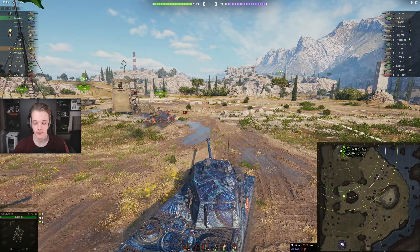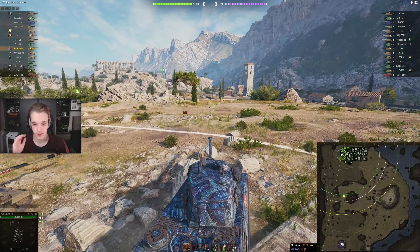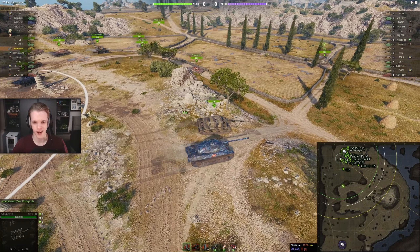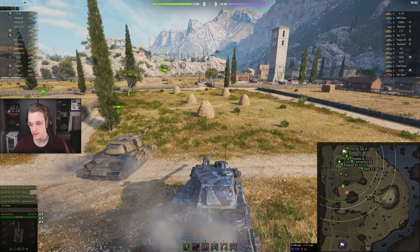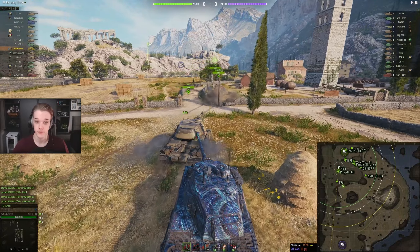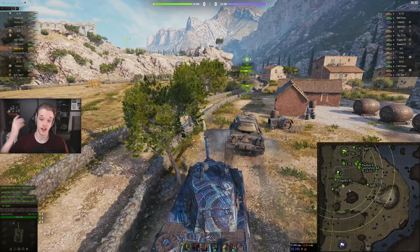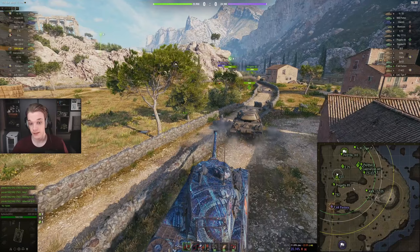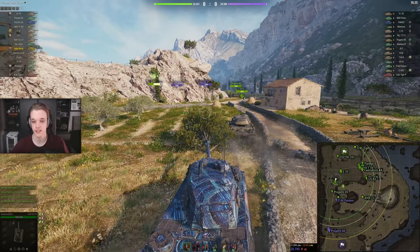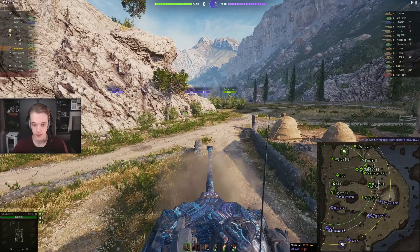We get a tier 10 game which I'm not really happy about, but let's see if we can make it work. On Cliff, the problem is you can't push up here because by the time I push up I'm going to get crossfired by people on the hill and people down here. So I'm going to go down here and play a little bit passively, play that support role, because you're a tier 8 and you're not going to be able to do a load.